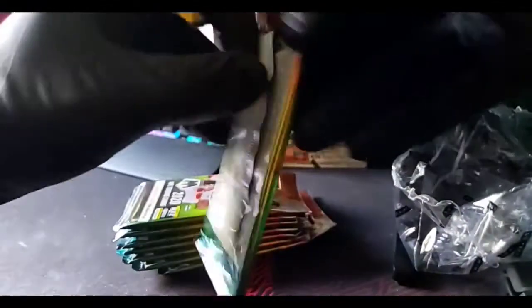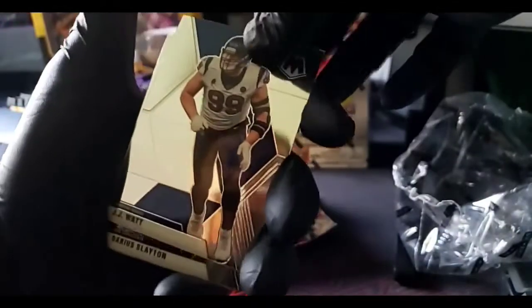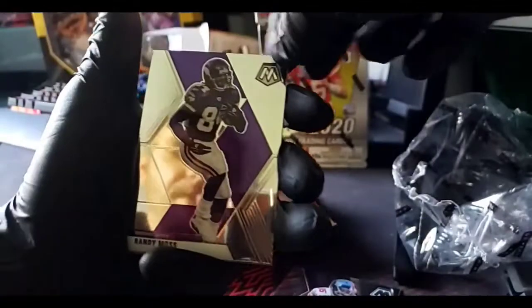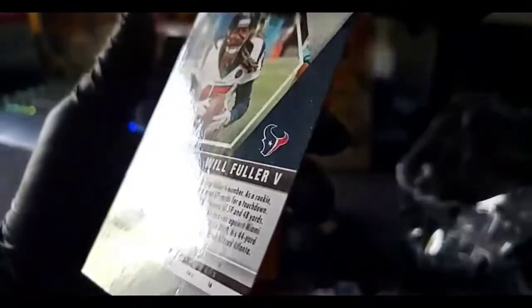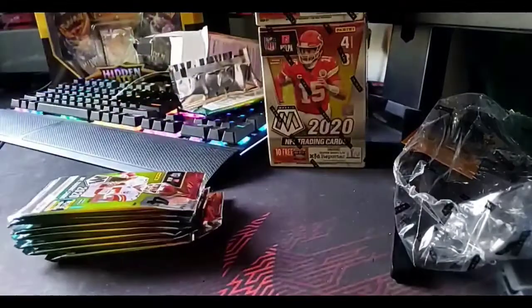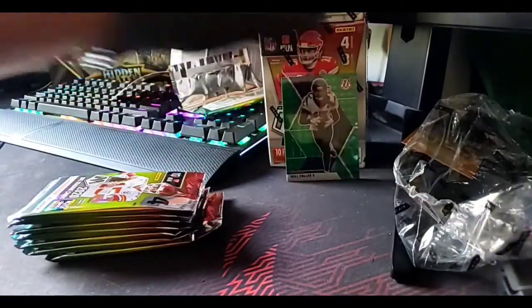Pack one! JJ Watt. Darius Slayton. Randy Moss — whoa, a little throwback. Will Fuller Green Mosaic. Darius Slayton. And a Kid Reporter crap card. Alright, let's see if I can stay somewhat organized here. We're just gonna stick you up there.